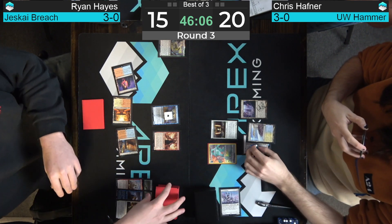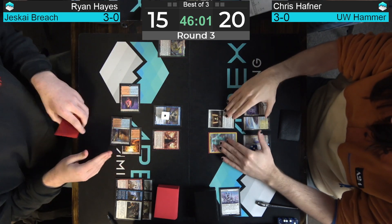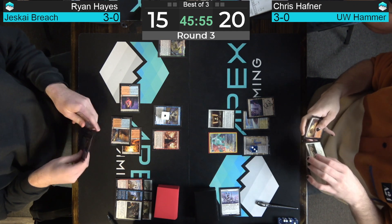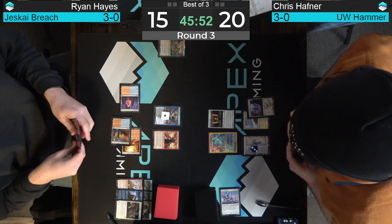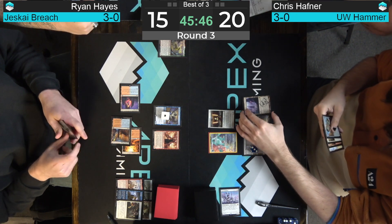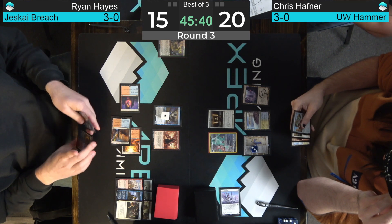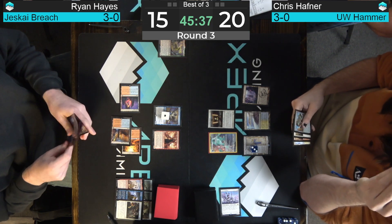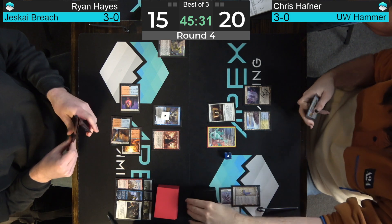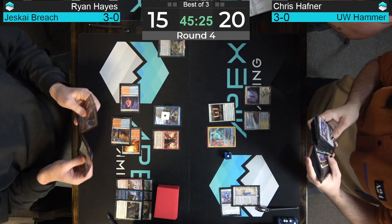Good sequencing from Ryan, able to take care of most of these things, getting a little card selection, playing nice defense, and able to pay the one as well. A Construct comes down at end of turn. It looks like Hafner could float a mana, play Seachrome Coast from hand after the Saga dies, get his second white for Puresteel Paladin, use the extra mana to play the Hammer, then equip the Hammer to the Stoneforge Mystic and the Construct and make a big attack.